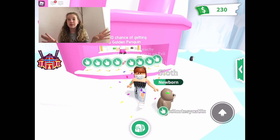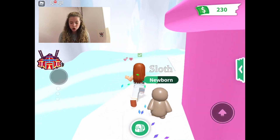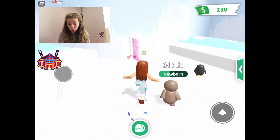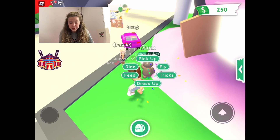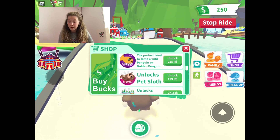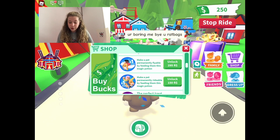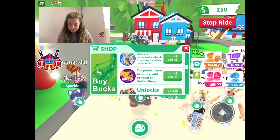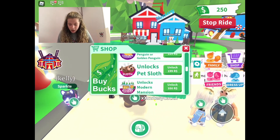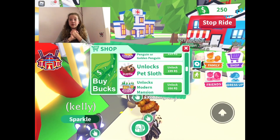Next is the Pet Sloth. It's so cute — look, I have a sloth! I overall really recommend it. It's one of my favourite pets in the game, although my absolute favourite is my evil unicorn. The sloth is only 199 Robux, which is cheaper than the panda, and it's so cute.